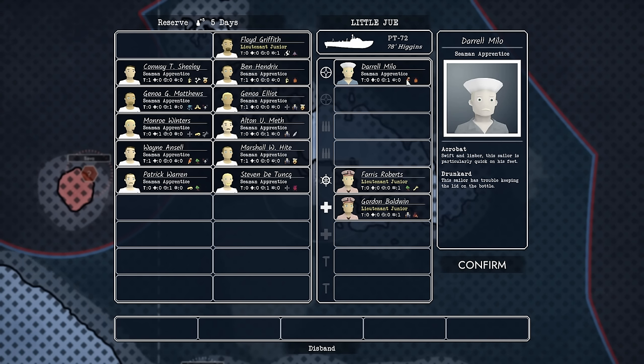They also have their own little perks. This guy is an acrobat — particularly quick on his feet so he can get around the boat quickly. He's also drunk. I'm not sure how that's going to affect the campaign, but I guess we're about to find out.